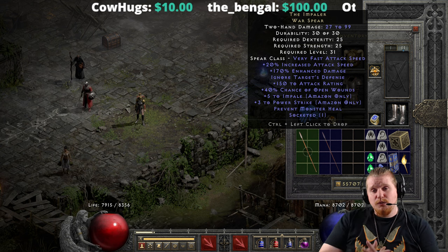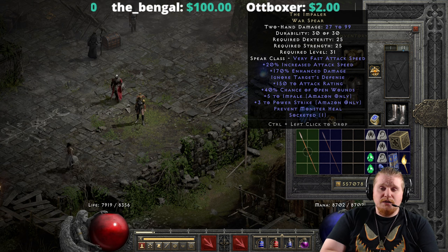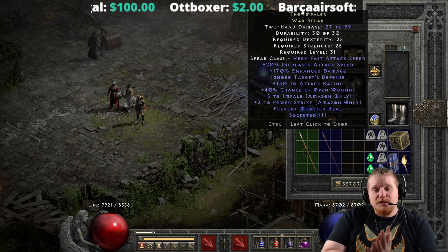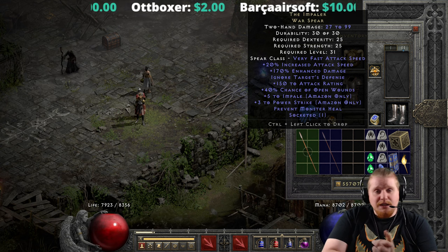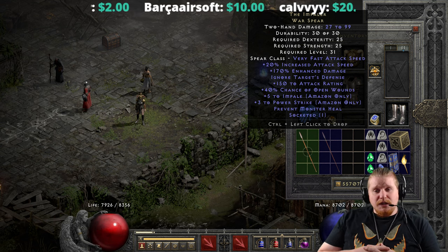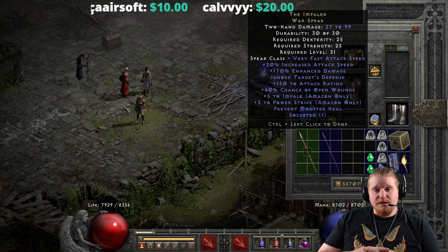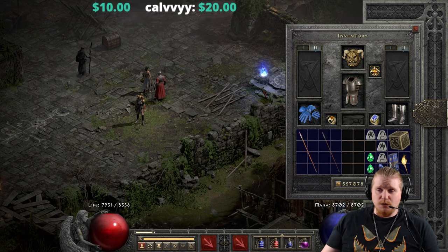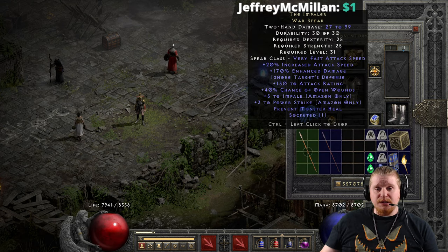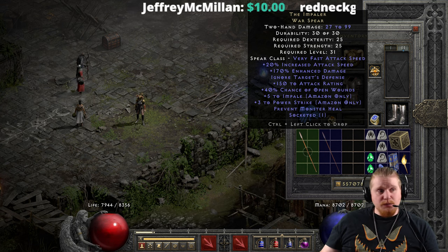The Impaler Warspear is a 27 to 99 damage two-handed spear. It has a 25 dex requirement, 25 strength requirement, and level 31, which positions it at basically the end of normal difficulty and the beginning of nightmare. It has a very fast attack speed, also due to the 20% increased attack speed on it, which is definitely helpful. It also has 170% enhanced damage, varying from 140 to 170%.